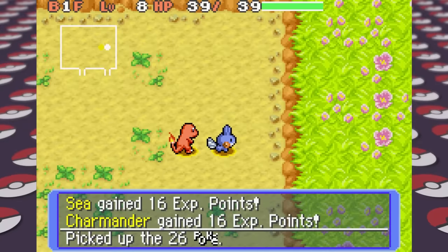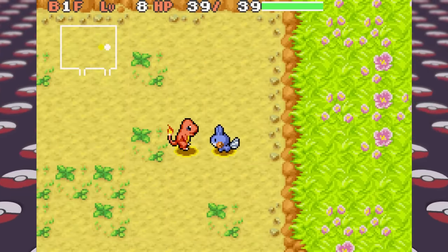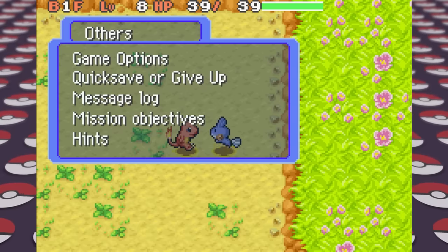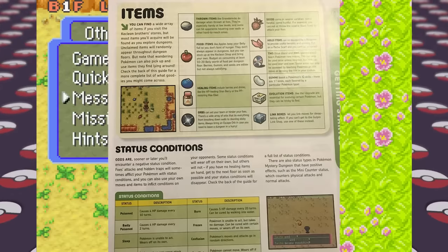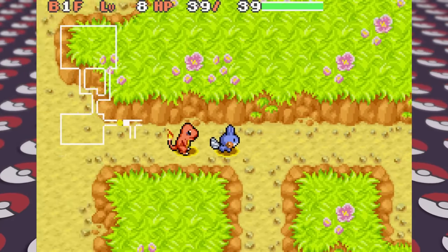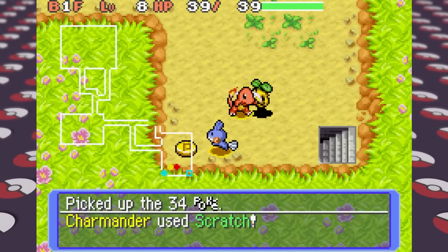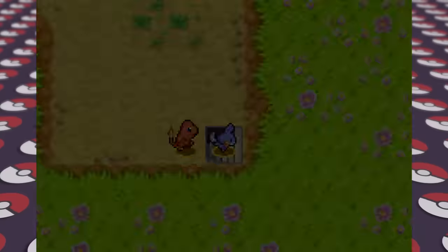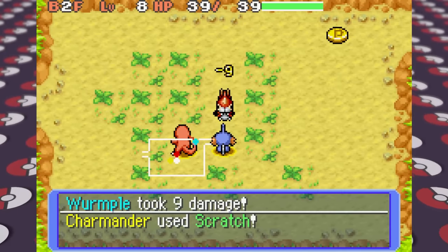The guide also suggests we do some side missions to level up our team, so I take on the first two in the tiny woods that just require us to get to the third floor and find a berry. If you're wondering, no, the guide doesn't have a berry page for some reason, although berries are rather important in this game and it does have a section for nearly every other item class but not berries. The guide also doesn't really detail any of these extra missions, even though you do have to do some of them to progress the story.